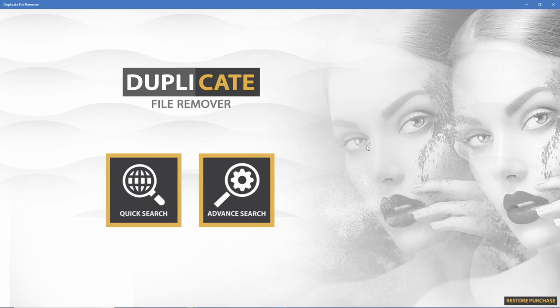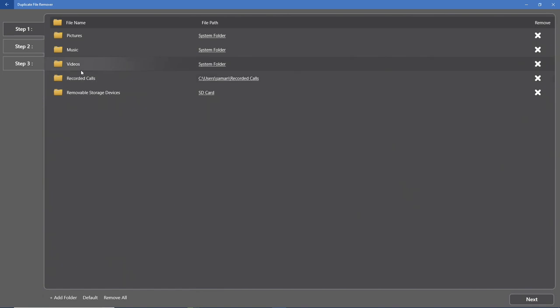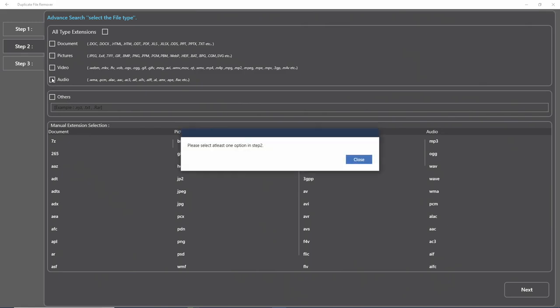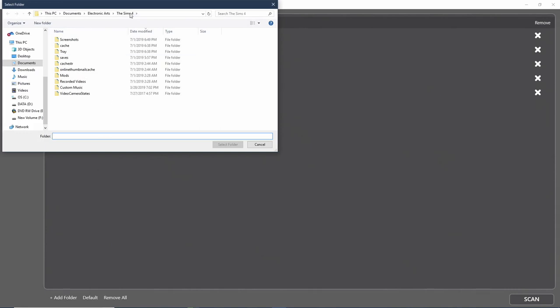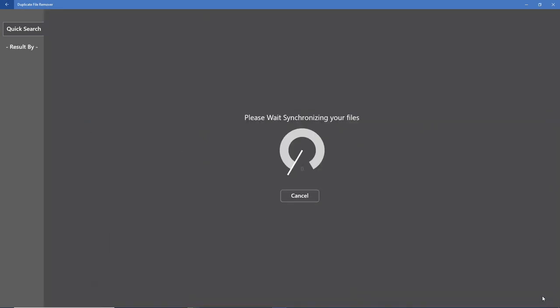All right guys, here we are — Step 1: the Duplicate File Remover program. I did unlock the full purchase at $3.99, but you can use the free version — it totally works just fine. The advanced search gives you options to search by file type — pictures, videos, audio, or other file extensions — and you can choose to find duplicates by size, by name, or just do a quick search. We're going to add the Sims 4 Mods folder, click 'Select Folder,' and then go ahead and scan.